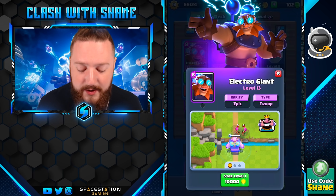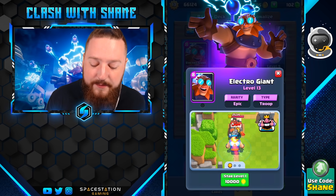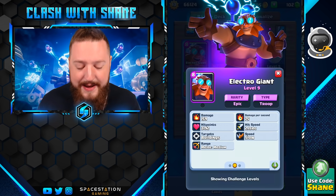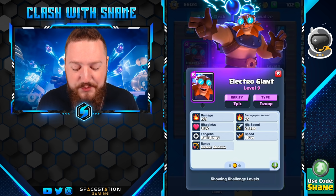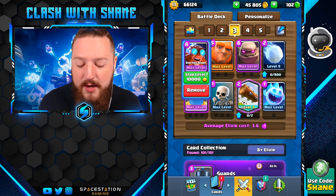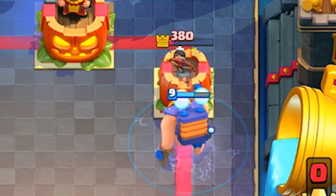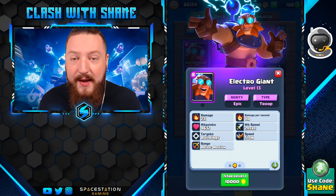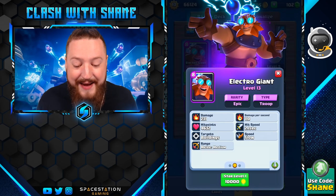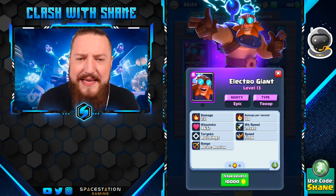So there is that downside — it is a very expensive card. However, keep in mind you can often get elixir value from the zap counter-attack destroying your opponent's units and clearing things like Inferno Dragons and Inferno Towers. The damage is also less than a regular Giant: 75 damage per second at tournament standard versus 140 for a regular Giant. But that doesn't factor in the zap damage — if you add that in, and it compounds further with swarm units being zapped, it becomes insane.